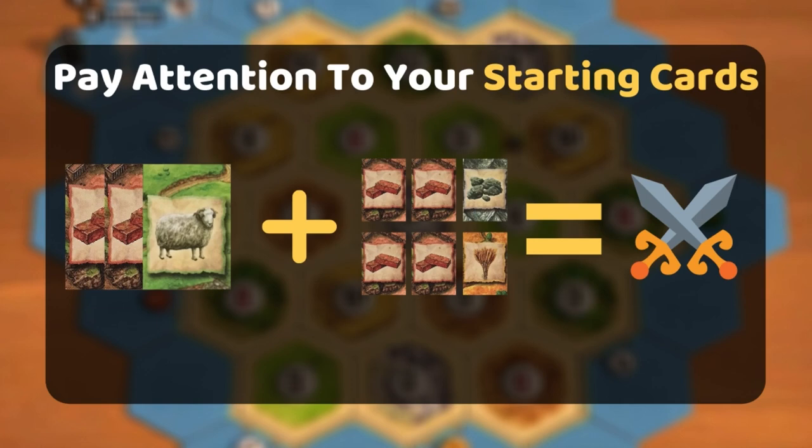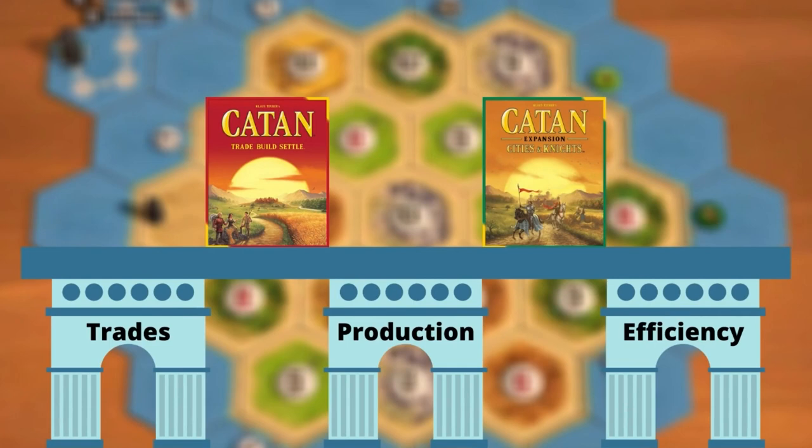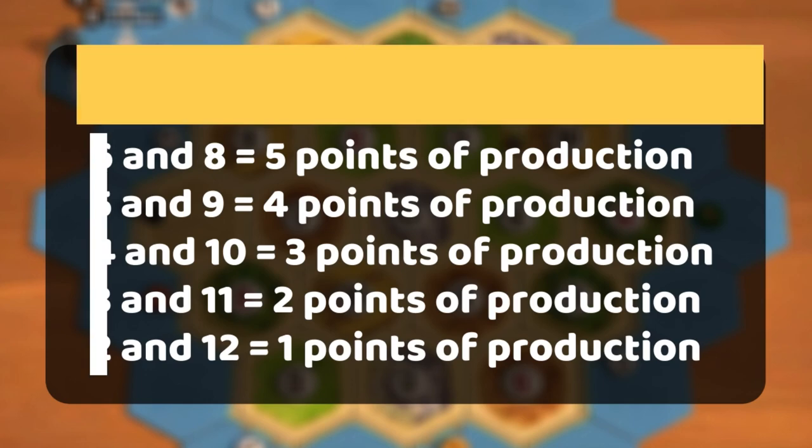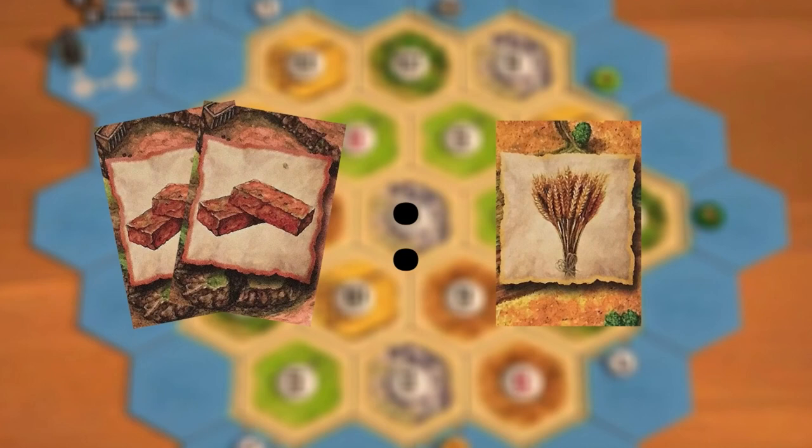Tip number 4: place on high producing spots. Production is the pillar of all Catan games and Cities and Knights is no different. For example, a spot with the numbers 10, 3 and 11 is not very likely to outproduce a spot with the numbers 6, 9 and 4. So even though the resources on 10, 3, 11 can be more valuable, quantity matters over the course of the game. There are a lot of ways to trade 2-for-1 in the game, which makes having more cards a lot better than having valuable cards. Everything in Catan starts with production and the more efficient your strategy the less cards you need.